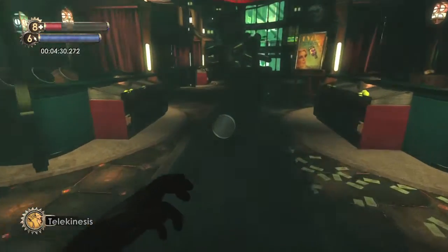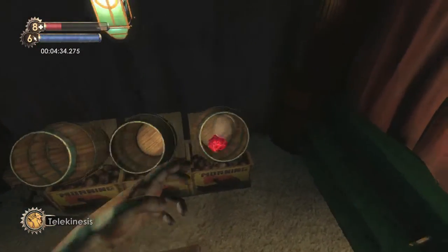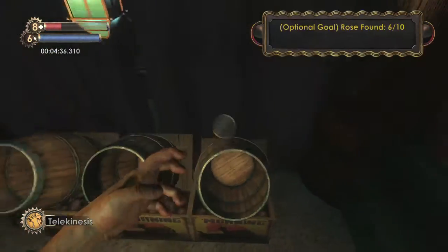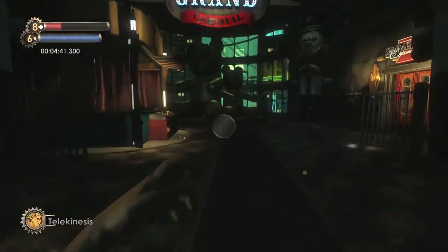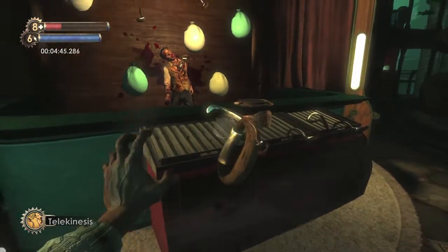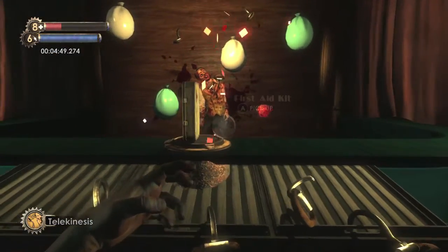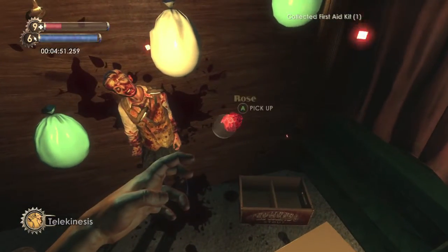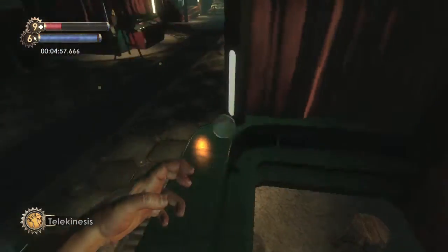Head further into the carnival and go to the barrel game right here. Look into the far right barrel for rose number six — so pick that up. Rose number seven is going to be in the next booth over, which is like a dart toss game. Pick up one of the hooks and throw it at the balloon in the lower right. Your prize should be a first aid kit as well as rose number seven, so make sure you get those two. Also loot the dead body for a trap bolt.